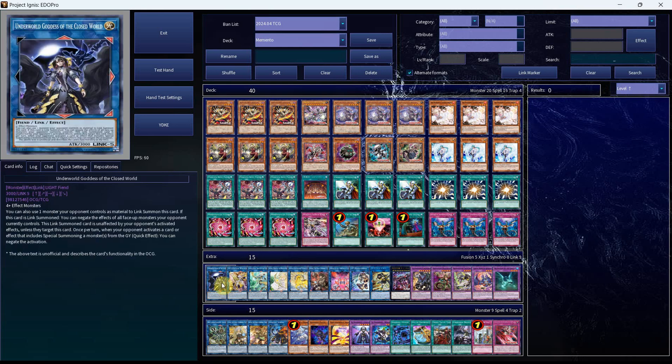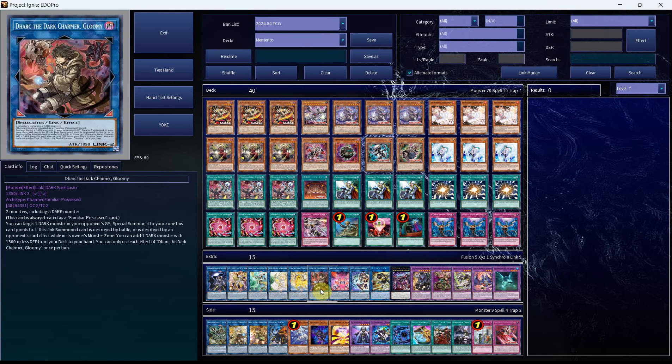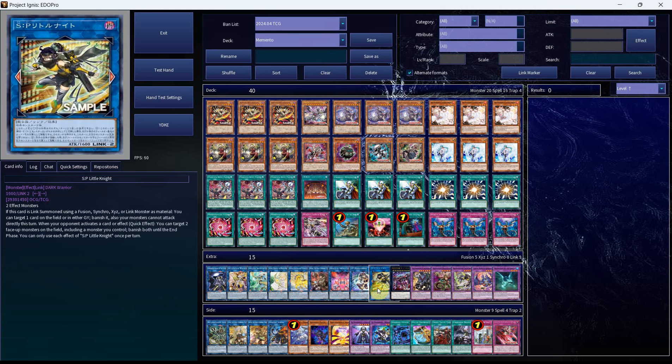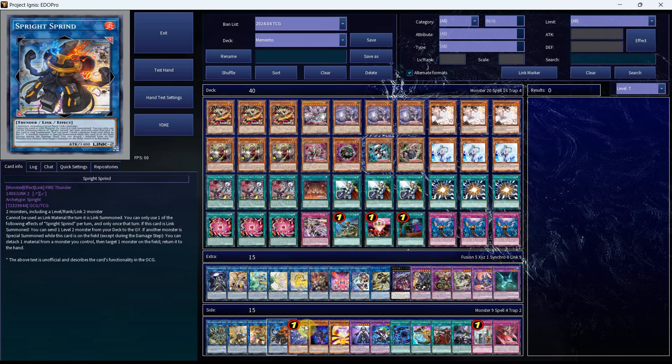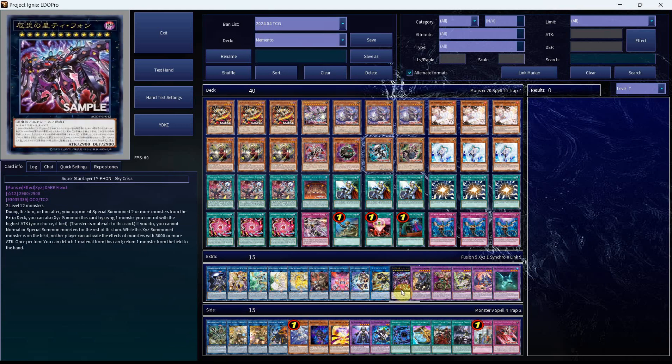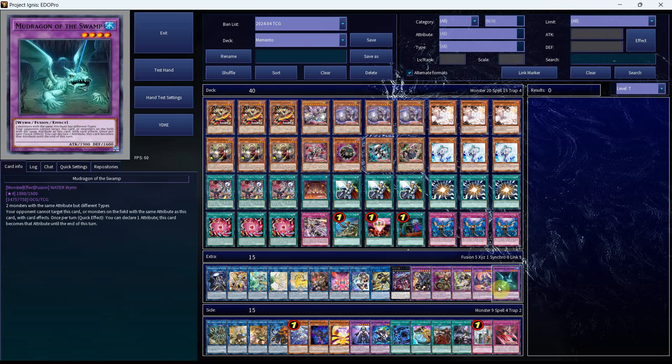In the extra deck we have the Goddess, Access Code, Apo, Selene, Unicorn, Dark Geralt, I.P., S.P., Typhon — which can also be replaced by one of your Charmers or Relinquished Anima depending on preference — then one Guardian Chimera, Dragostepeleo, Twin Head, Hurrah, and Mud Dragon to round out the deck profile.